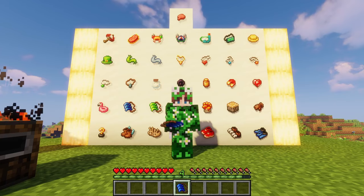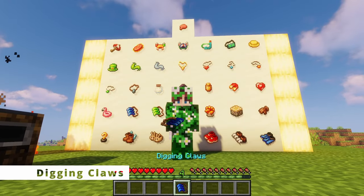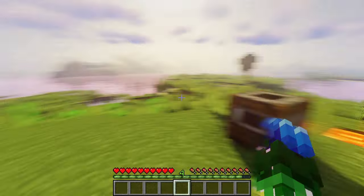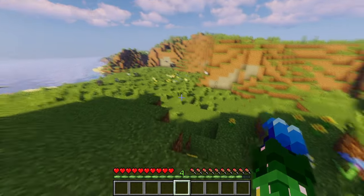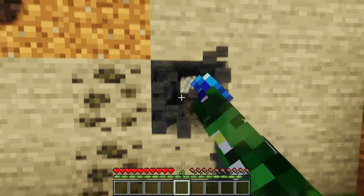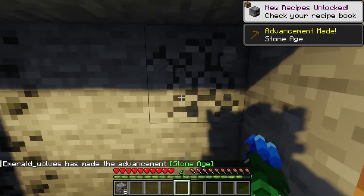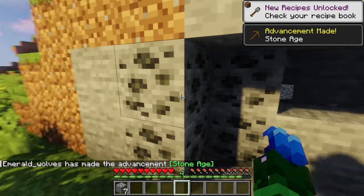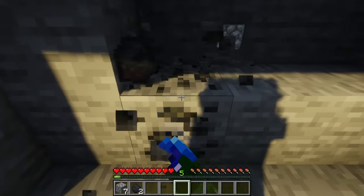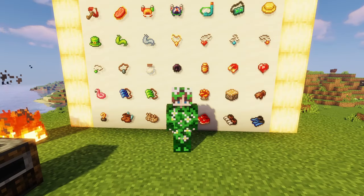Have you ever started a game of Minecraft and wished you could dig stone with your hands? Well with our next artifact the digging claws you can! Let's go ahead and equip these — oh, that looks pretty cool — and find some stone to mine. I can actually dig through stone with my bare hands — and it even works on coal! This is actually pretty helpful; I would keep these in case my pickaxe breaks in a cave.